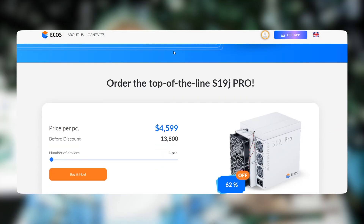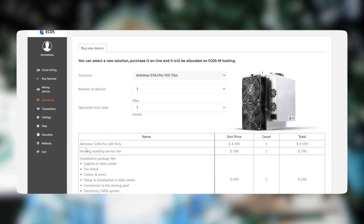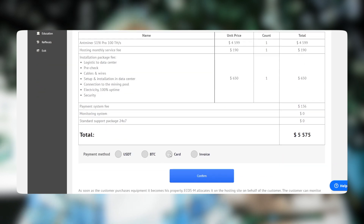All you would need to do is register on the ECOS website, select a mining device or multiple mining devices — they have very attractive prices right now — then monthly pay a hosting fee, which covers electricity and maintenance, and then daily get payouts in Bitcoin right to your personal account. Get a mining farm right in your pocket with ECOS.